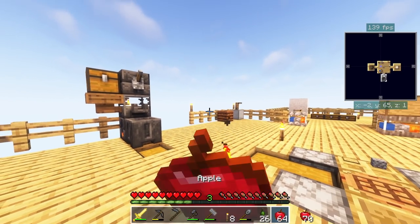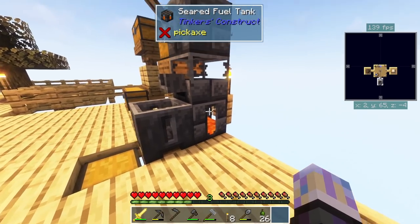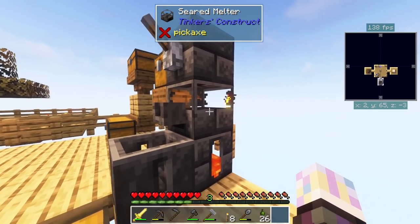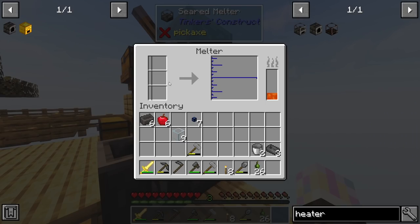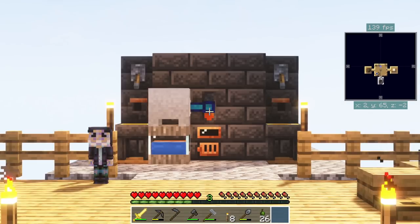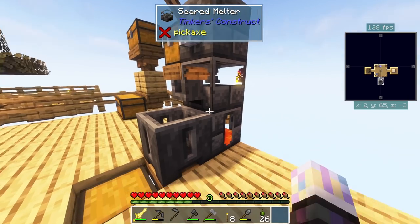One thing I forgot in the last episode, which was pointed out to me, was I didn't show how I set up the melter — wasn't on purpose, I just messed up editing. So I'll go over it quickly. The melter is super easy; it does the same thing as the smeltery except it doesn't double things up. You get one nugget and three nuggets when you smelt something down, with the exception being grout — it will double up grout. This is the only way to double up your grout to get more seared bricks.